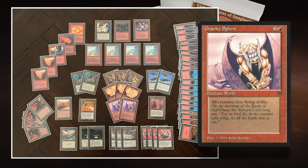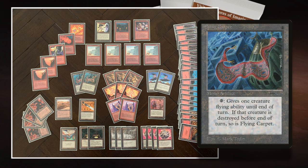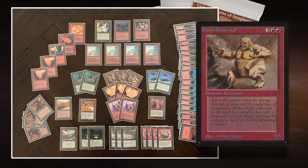Gravity Sphere is an enchant world from Legends that says everybody, everything loses flying. So if everything loses flying, then I want to use my Flying Carpet. I'm playing with Flying Carpet — two and tap, you can give target creature flying. I've called this deck Flying Elementals, and now the coin starts to drop. I'm playing Gravity Sphere so nothing can fly, then I put my Fire Elemental or my Earth Elemental on the Flying Carpet. How cool is that?